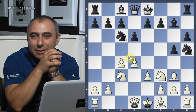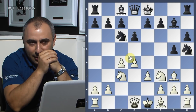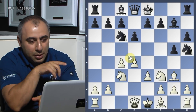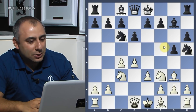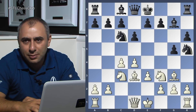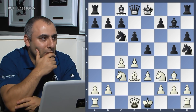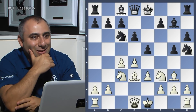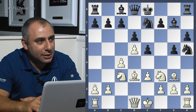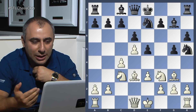Knight h5 by Grandmaster Zaitsev — he wants to win my dark-square bishop. But the compensation I get for that is some weak light squares. So bishop d3, he takes. Now he plays e5 attacking the center. Knight e7 — he would like to play f5 when he gets the chance, that's what he's aiming for.